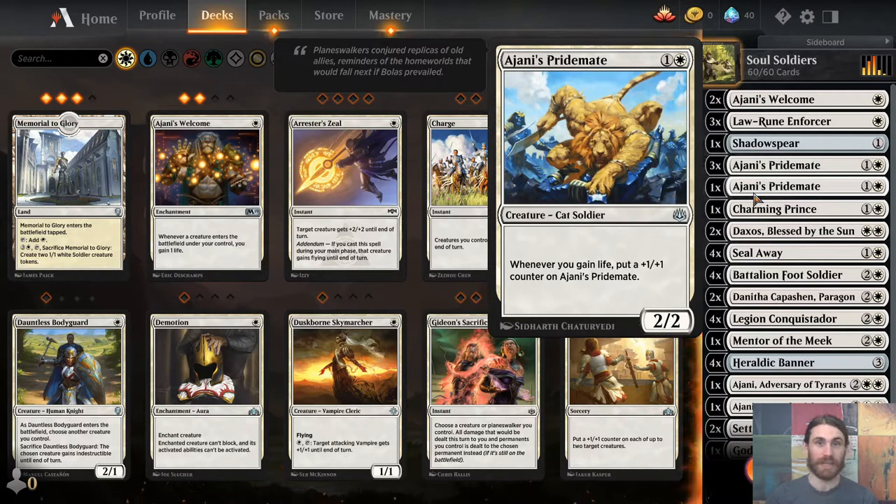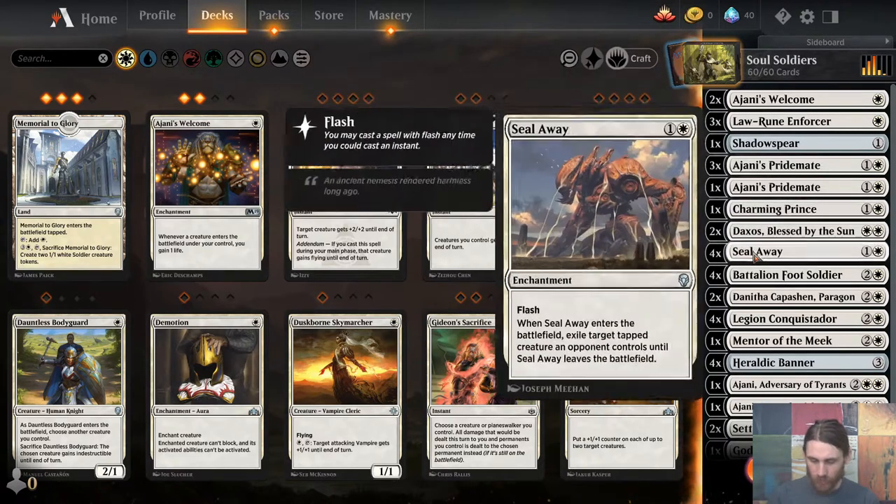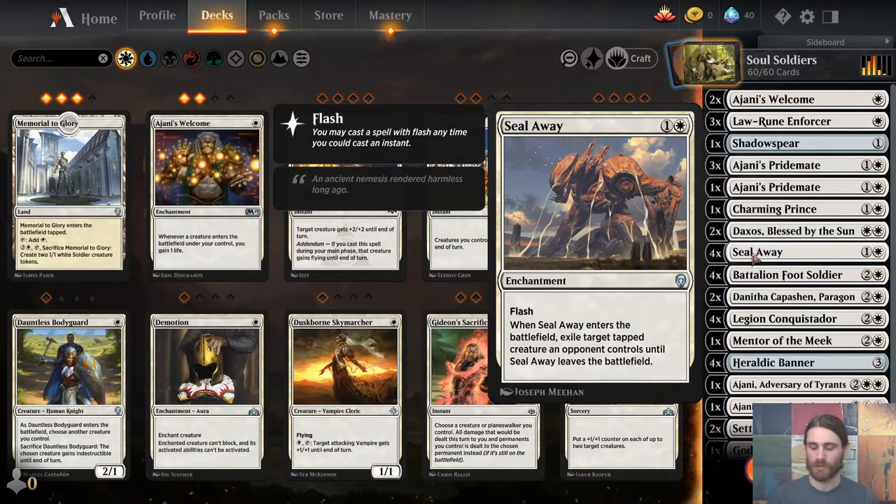In order to proc it, we need a decent bit of life gain. We have the aforementioned Ajani's Welcome, Daxos, Shadowspear, and Charming Prince — one of its modes is you gain three life, plus Scry 2 to filter through and make sure we find what we need, and it can blink a creature if need be. We have Seal Away for removal, just two mana, flash — and obviously since this is Historic, we get to play some really good removal.